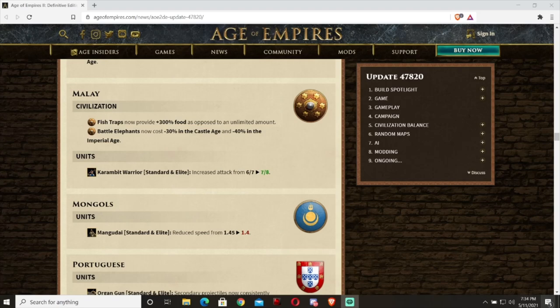Karambits. The update made it so that Malay elephants now cost 40% less in Imperial Age while remaining 30% less in Castle Age. On the surface, this sounds amazing, as the 30% decrease in cost already made them cost 2 less resources than knights, and 40% makes them cost 21 resources fewer. However, before we get too excited, we need to remember the downsides of Malay's stable.